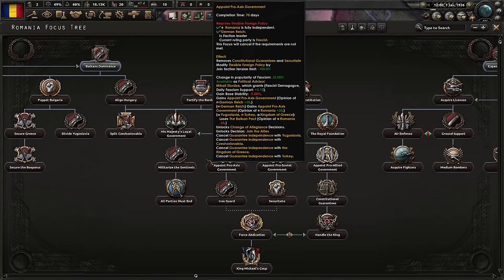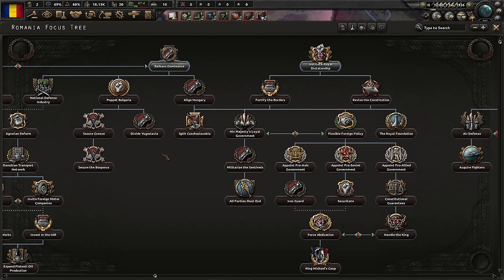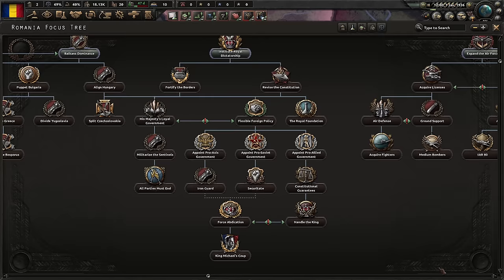Romania has a very impressive and very flexible focus tree. Especially Balkans dominance is very nice because it lets you just take over the countries around you. It used to work wonderfully before the changes in the new focus tree. Today we're going to explore if it still does, and conquer some stuff around us. Maybe crush the Soviet Union — we'll see.